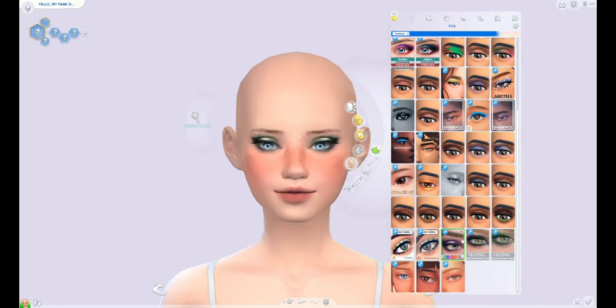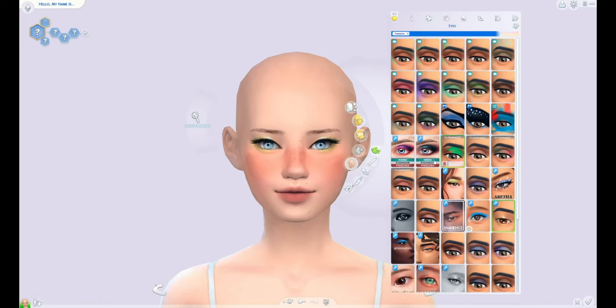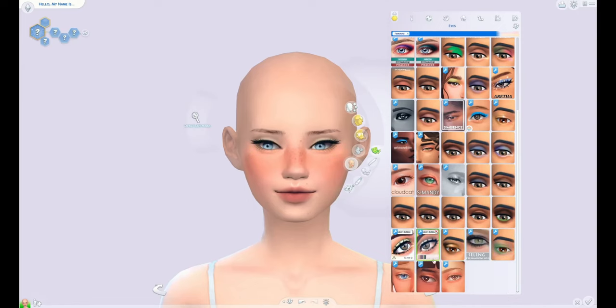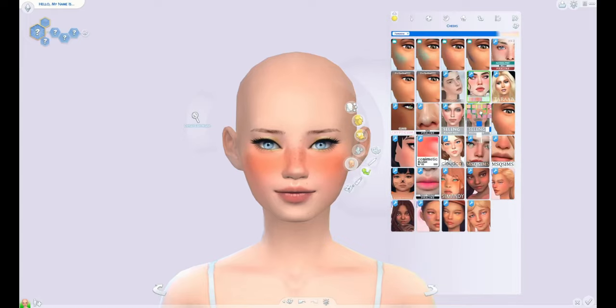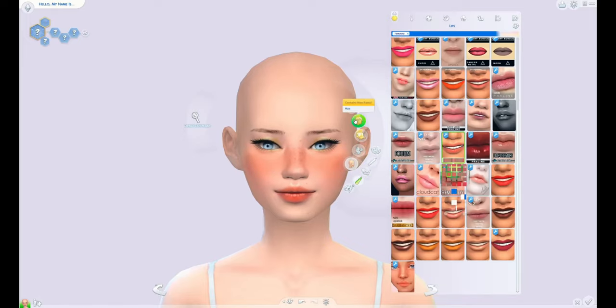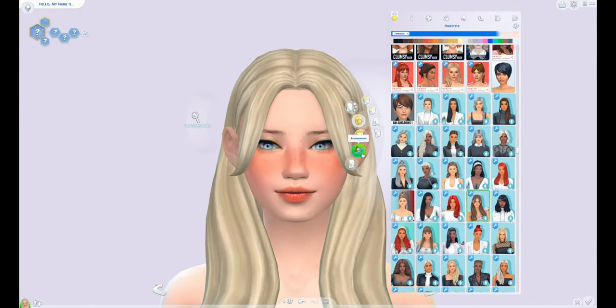Right here I'm deciding what makeup to put on her. At first I was thinking I should stick to the yellow and white theme and put yellow makeup on her, but I just wasn't really vibing with it, so instead I went with this peachy gold highlight — it's still sort of yellow but a little different than what I originally planned.